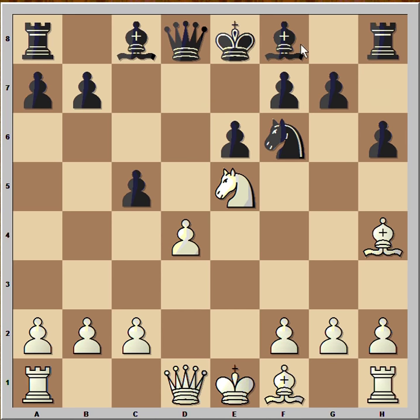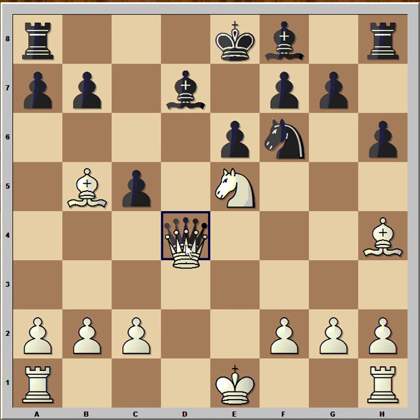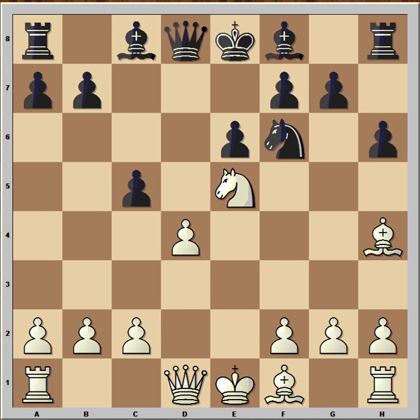Going back. If black takes the pawn with the queen, then we would have this variation: bishop to b5 again — this is check. Bishop to d7, queen takes queen, pawn takes on d4, knight takes on d7, knight takes on d7, castling queen side. White has developed all his pieces, he's got two bishops, king is safe, no weaknesses. And what does black have? Black has an extra pawn which he's going to lose shortly. He's developed only one knight, and that knight is pinned. Black didn't want to go for that position.